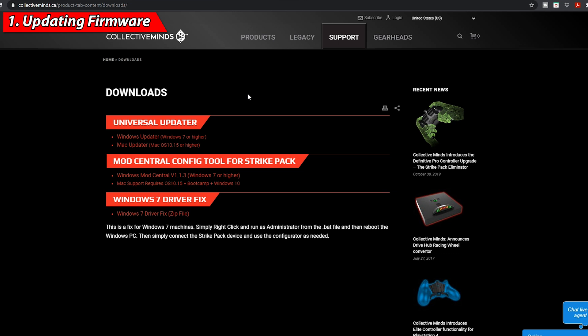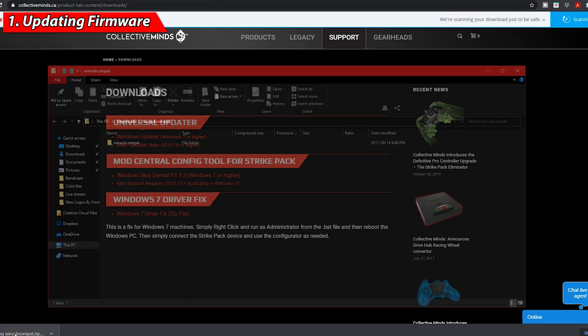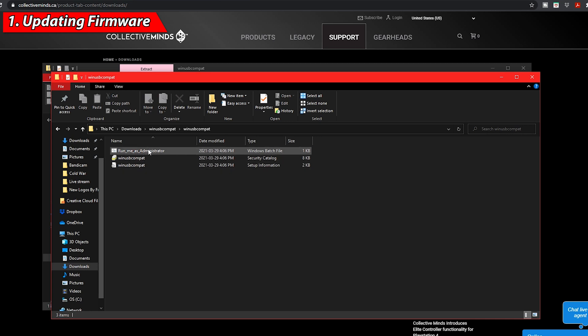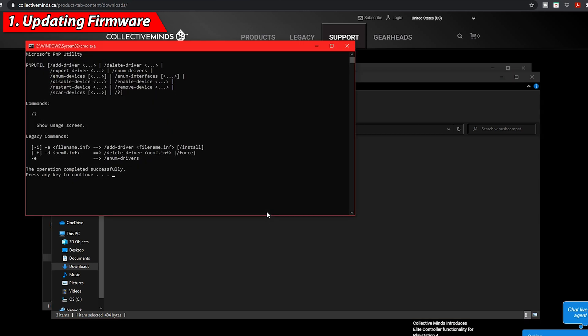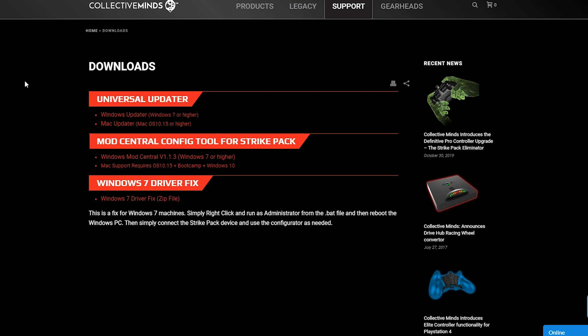For the troubleshooting tip — if your computer is not detecting your Stripe Pack, try changing USB ports so your computer can automatically download the drivers. If that still doesn't work, go back to that same page and at the bottom you'll see the Windows 7 Driver Fix. Download the zip file, extract all the files, right-click the first one and run as Administrator, click yes, and it will manually install the drivers. Then restart your computer and it will detect your Stripe Pack.